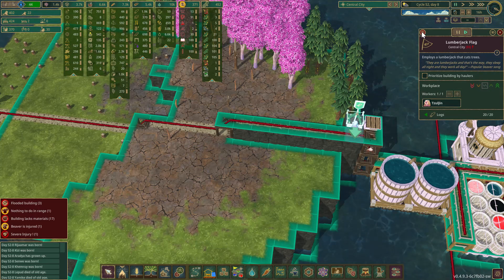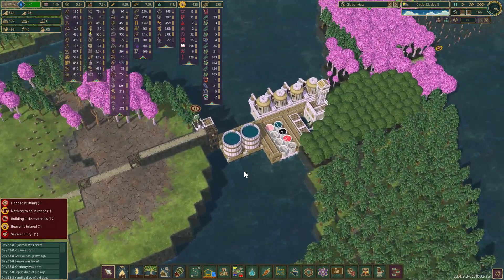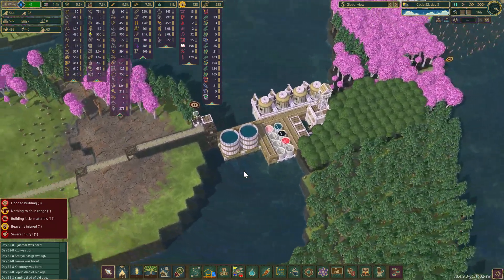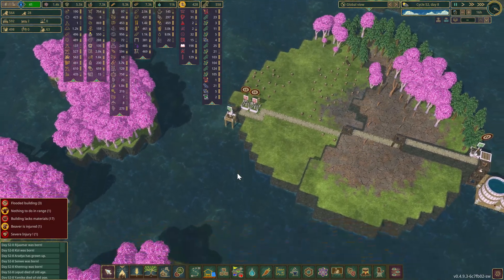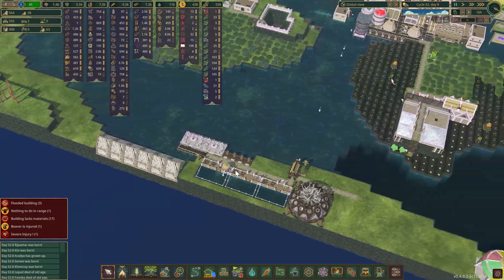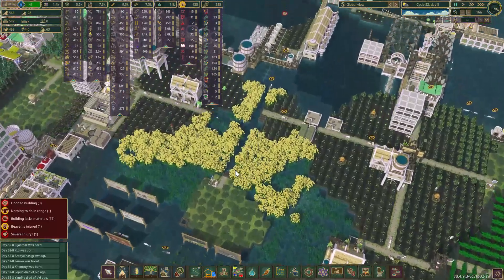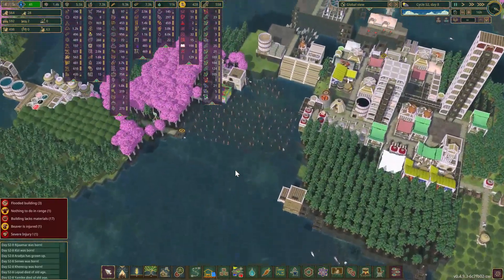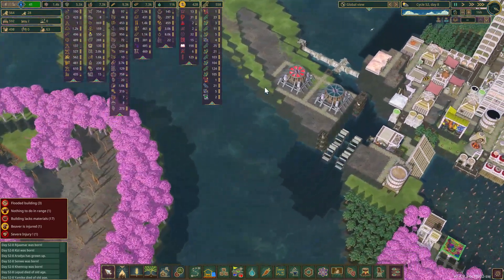That storage is full of logs right there. What can I do to spend a couple of logs so we can get that cleared out a little bit? What do I want to put over here or down here?